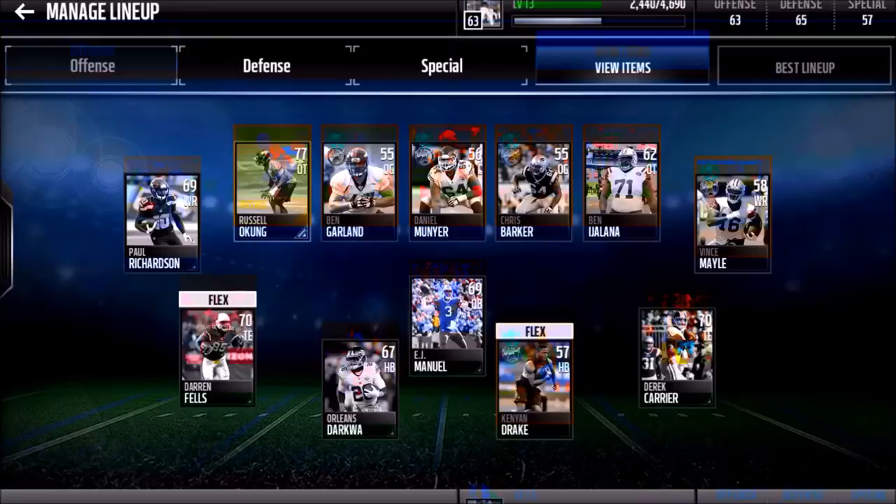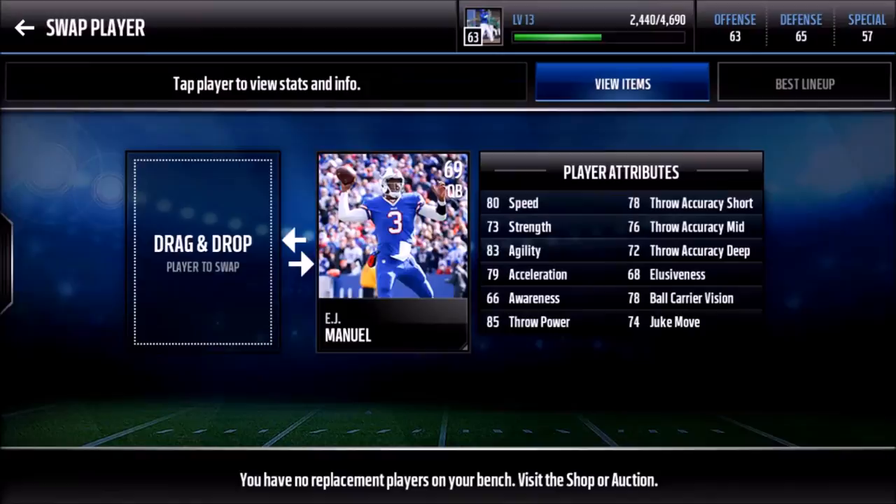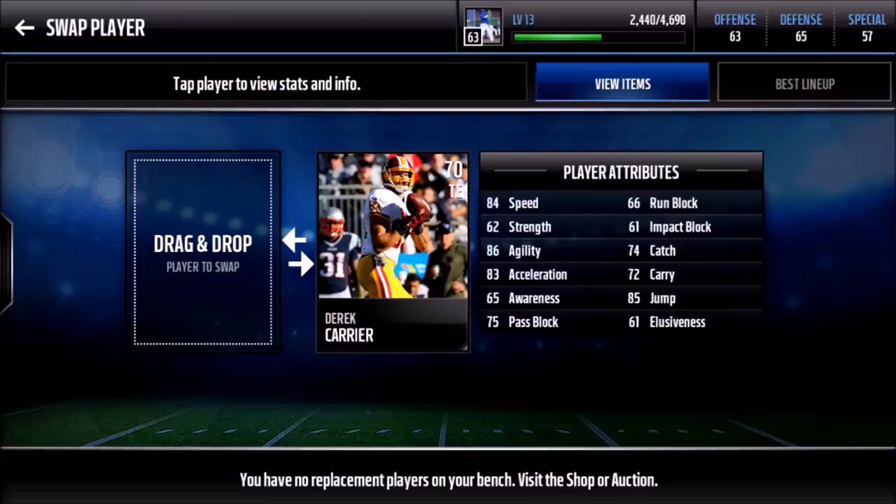At halfback I have Orleans Darkwa, 67 overall — I got him for 700 coins. He has 88 speed, 83 acceleration, and 80 trucking. I also got EJ Manuel for 1,000 coins — he has 80 speed, 79 acceleration, and 85 throw power. My last pickup was Derek Carrier, also 1,000 coins — 84 speed, 83 acceleration, and decent run blocking at 66.